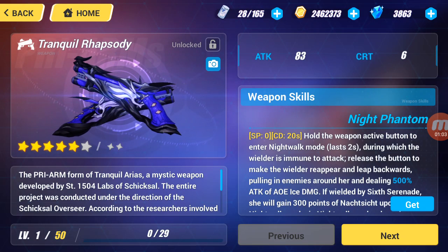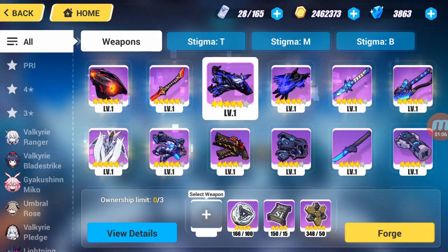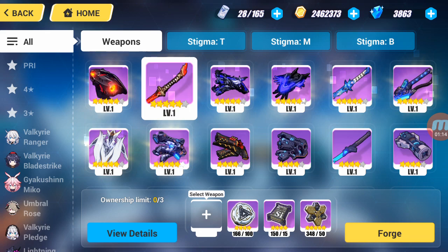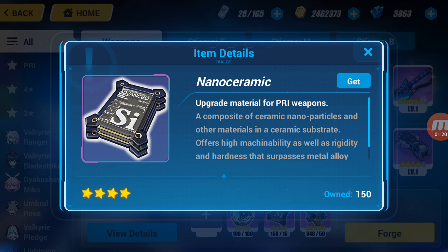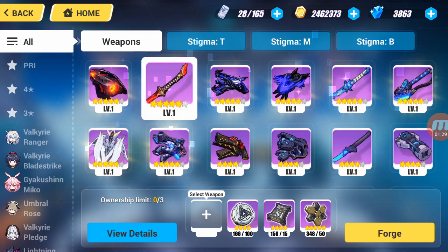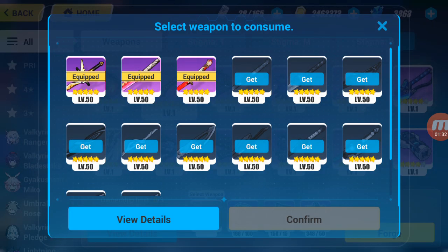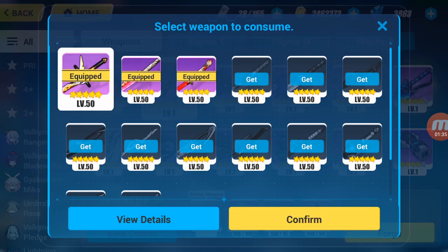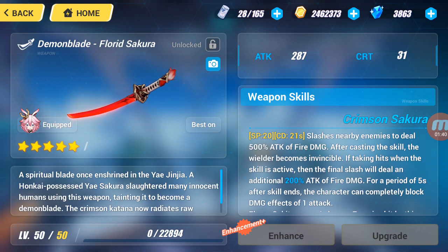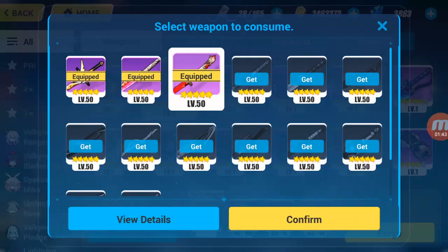You can also forge the pri-weapon for Tranquil Arias, but let's do that another time. For Ruinous Sakura you need 100 Einstein's Taurus — that's actually the rarest ingredient — plus Nano Ceramic, which is very common and available from daily events, 50 pieces of SC Metal, and a max level (level 50) katana.